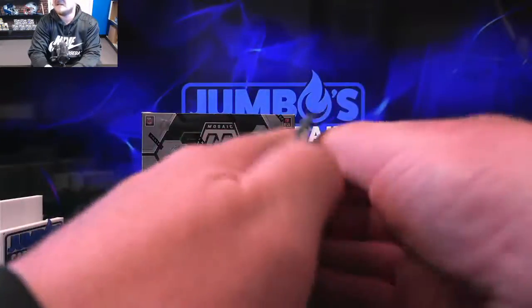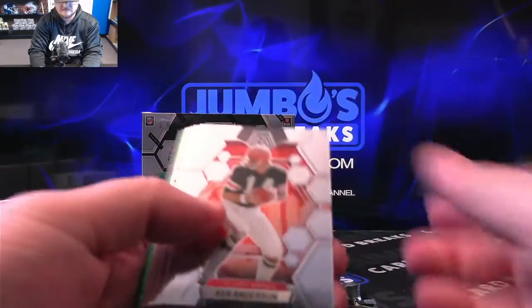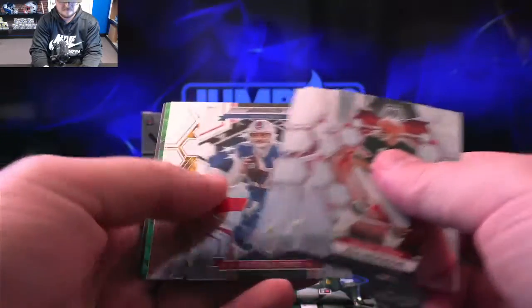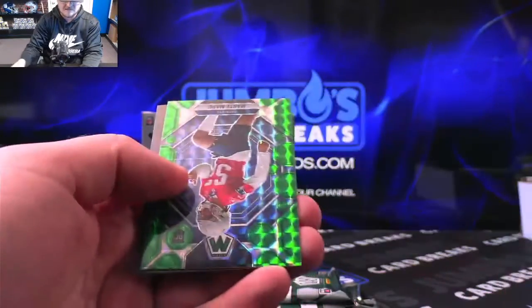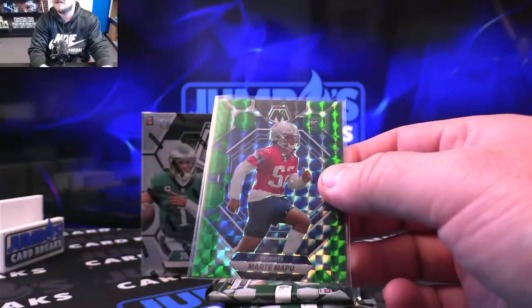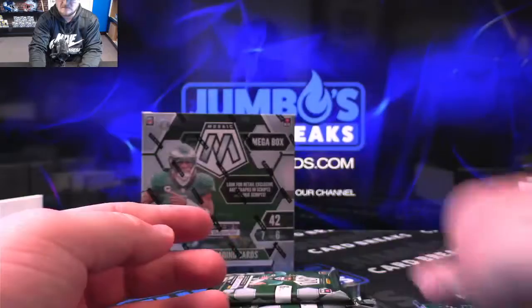Three packs left in the blaster. Hopefully we get some ink. Ken Anderson. Josh Allen. Kenny Pickett. Green rookie. Marte Mapu for the Patriots — green Mosaic rookie. Not a bad card there.